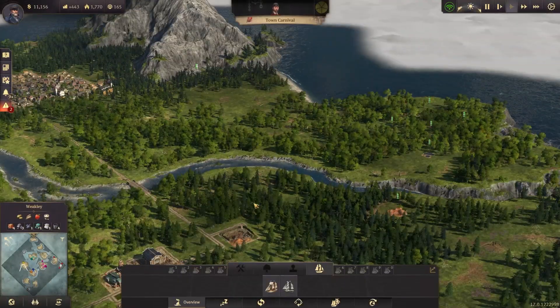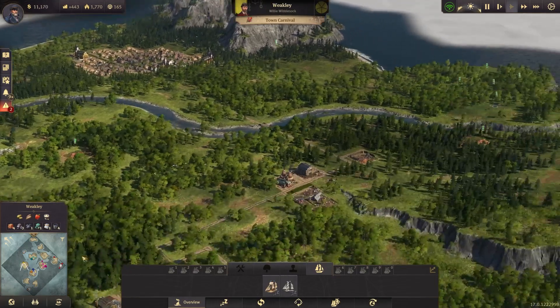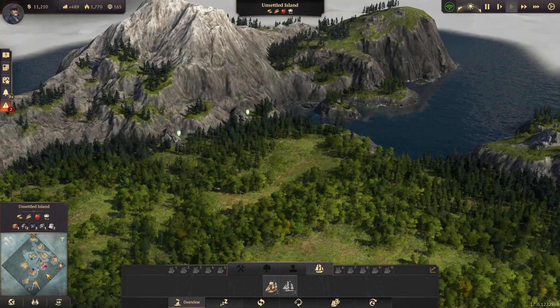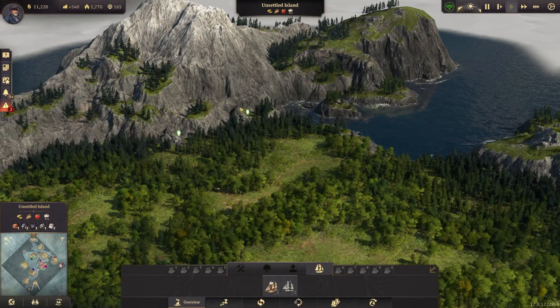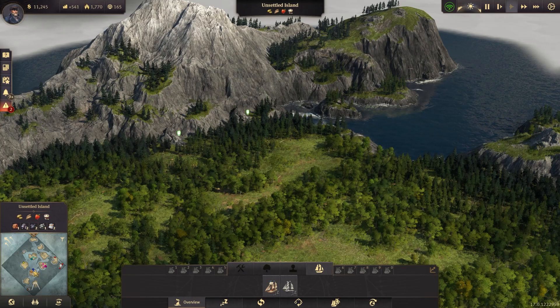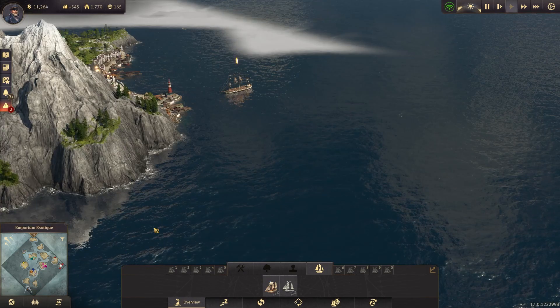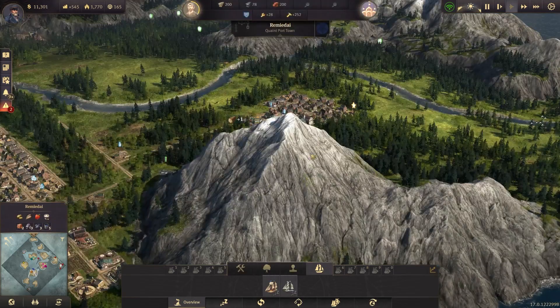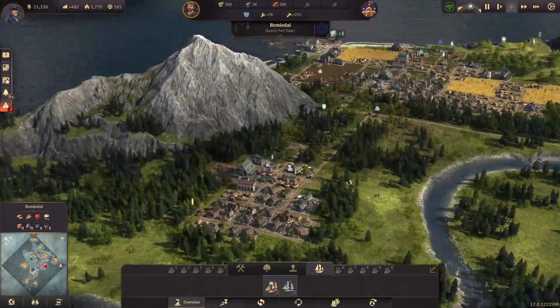There are a couple more islands down here that are unclaimed, unsettled. We're going to want to take a look at the different fertilities up here in a little bit and see what might be a good idea. Of course, we have other players and people that we can be trading with, but let's go ahead and get right back into it.